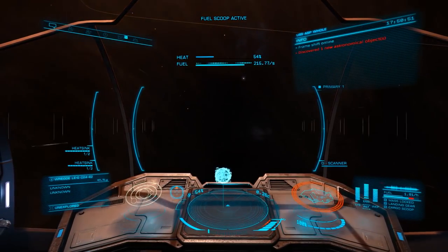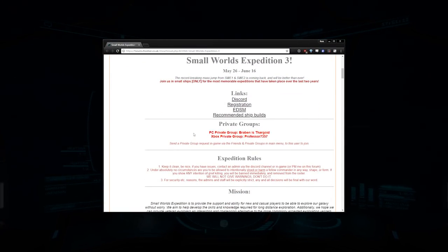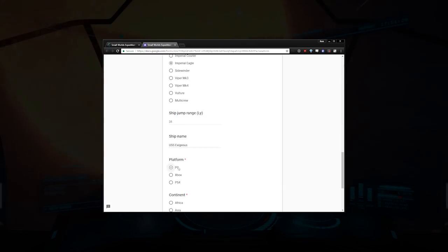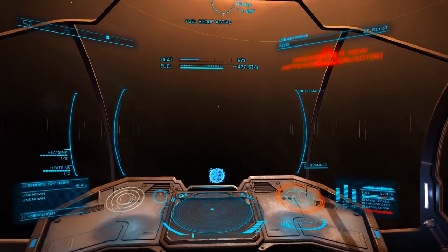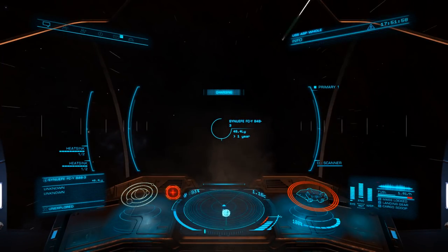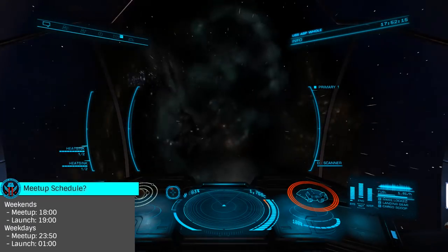Now that we're ready to go, let's get signed up for the event. Just head over to the forum post linked below and register. The registration form is rather short and will have you signed up quickly. You'll also want to join the official Discord for the event, also linked below. During the expedition there will be daily meetups, scheduled for Mondays through Fridays and Saturdays and Sundays.